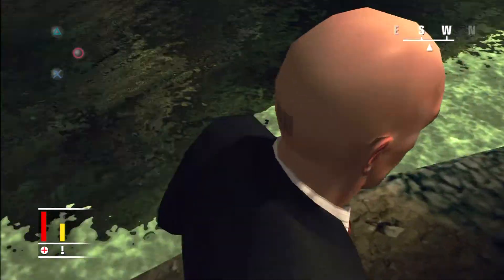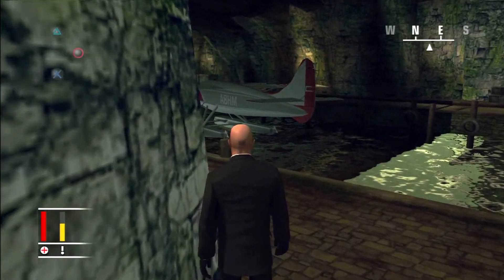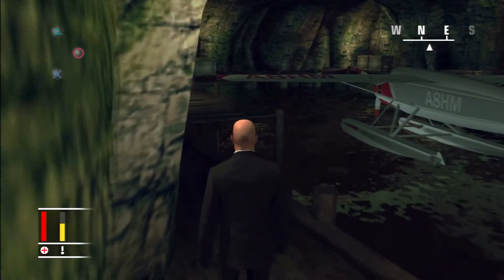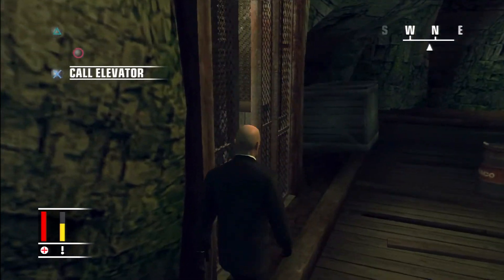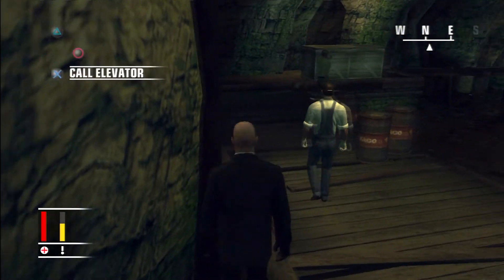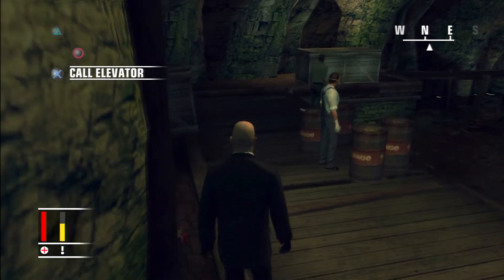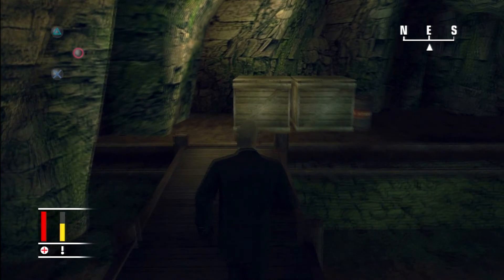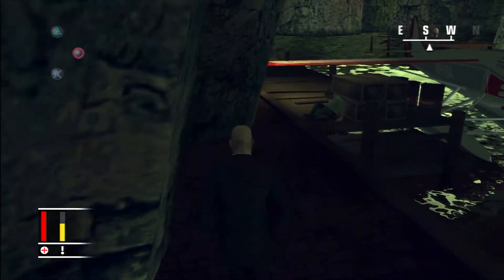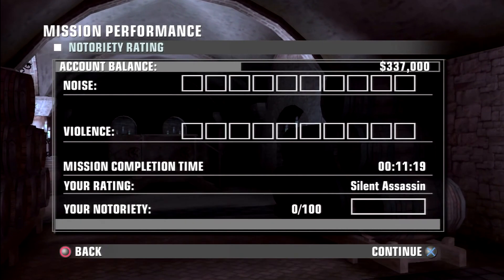All the way down. Start walking down here and there was a guy coming down in the elevator that I completely forgot about, but he just kind of looked at me a couple times and didn't care. You can go ahead and run past both of these guys and just book it to the exit. And there you go — got some of your money there. Silent Assassin.